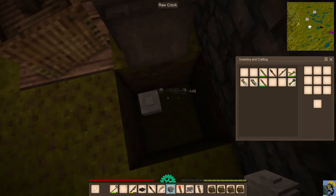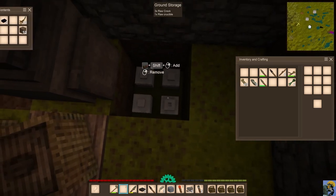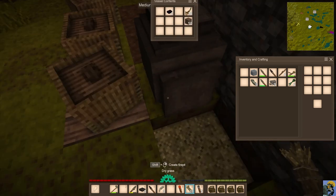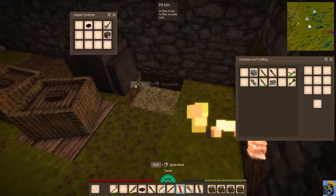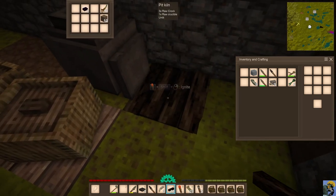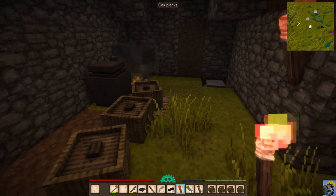We need to throw in the grass and sticks to fuel the kiln. We probably don't have enough sticks to fully fire everything, but we'll start it up. Our crucible and crocs are getting cooked now. Crocs are perfect for once we start making stew — you can put stew in the crock and it will keep for a long time. Let's also break up these grass pieces from the floor; we'll need to replace it with wood eventually since grass keeps growing in here.